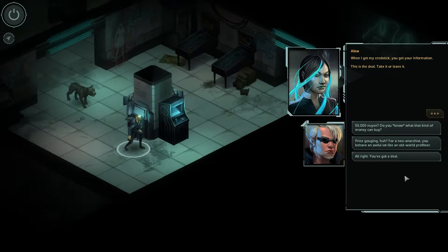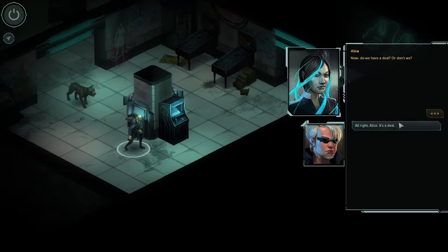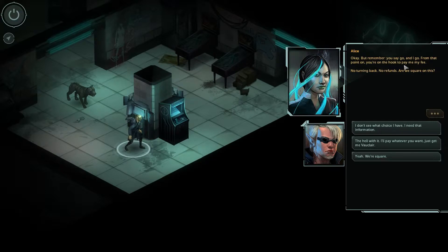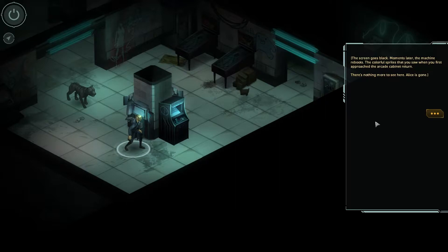Price gouging, eh? 50,000 Nuyen. We're going to try and just see what she says. 'Apparently I know better than you do, sport. Do you know how much work it takes to find a digital ghost? There's going to be wet work, breaking into government archives. Hell, I might even have to commission an expedition into the Sox. This is a serious undertaking, friend. Now, do we have a deal, or don't we?' Alright, it's a deal, fine. 'Okay, but remember — you say go, and I go. From that point on, you're on the hook to pay my fee. No turning back, no refunds. Are we square on this?' Yeah, we're square. 'Good, I'll be in touch.' Screen goes black. Moments later, the machine reboots the colourful sprites. There's nothing more to see here. Alice is gone.